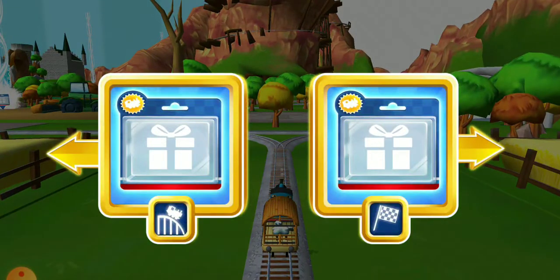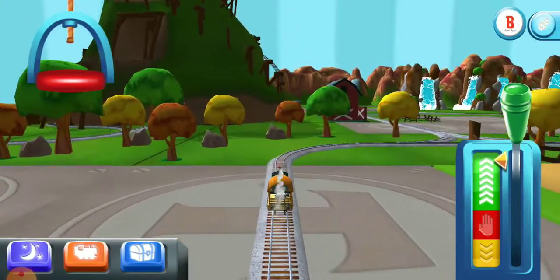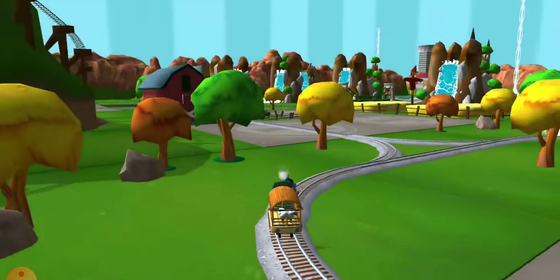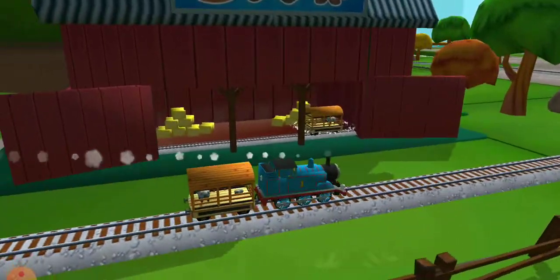Choose a direction. Left — next stop, Crazy Coaster Mountain. The engines love that!